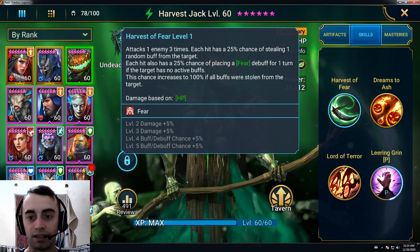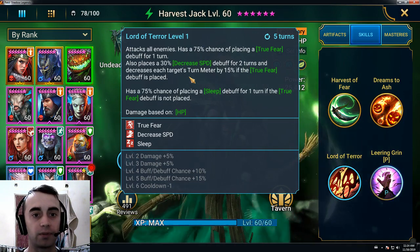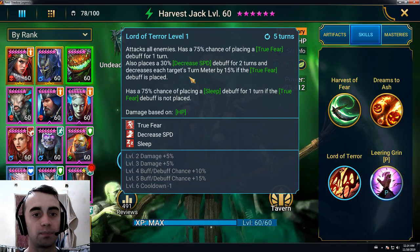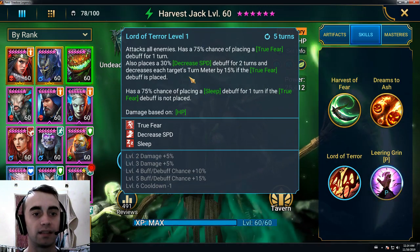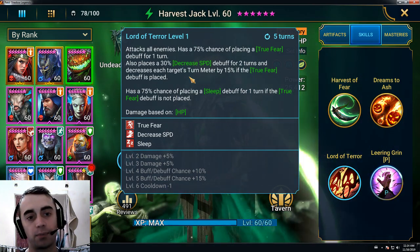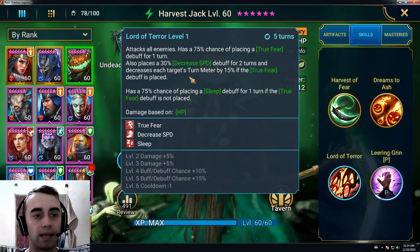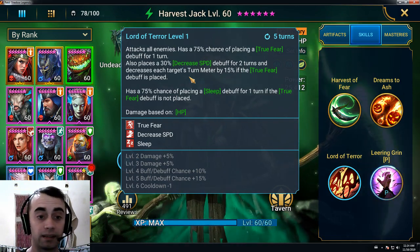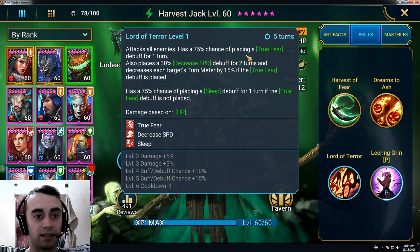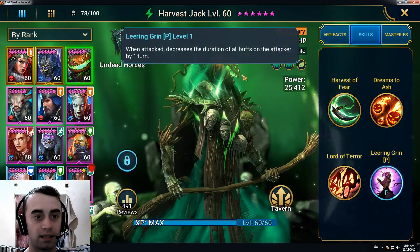His third skill attacks all enemies and has a 75% chance of placing a True Fear debuff for one turn. It also places a 30% Decrease Speed debuff for two turns, and decreases each target's turn meter by 50% if the True Fear debuff is placed. It has a 75% chance of placing a Sleep debuff for one turn if the True Fear debuff is not placed. So if you use this in the arena and it lands, the team is destroyed completely — no question about it.